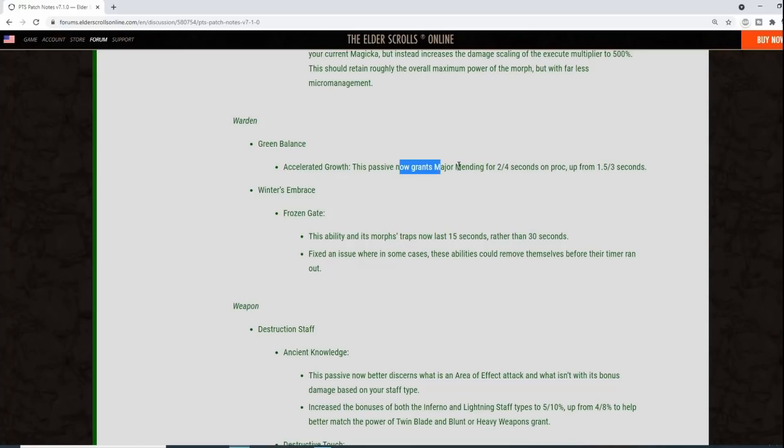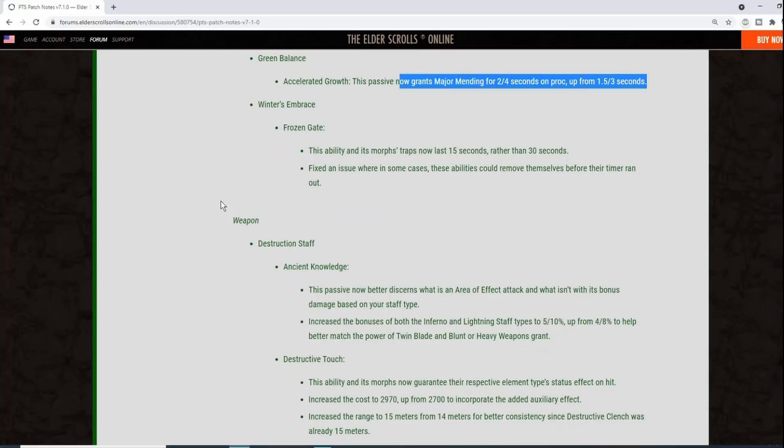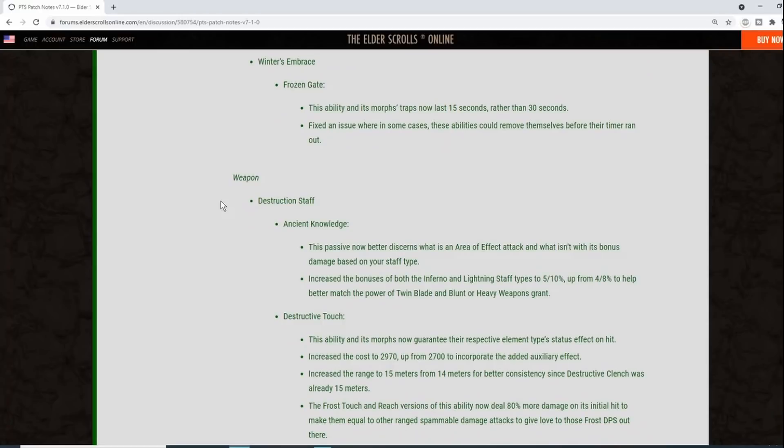Warden's Frozen Gate morph traps now last 15 seconds rather than 30 seconds. Also fixed an issue where those abilities could sometimes remove themselves before the timer ran out.